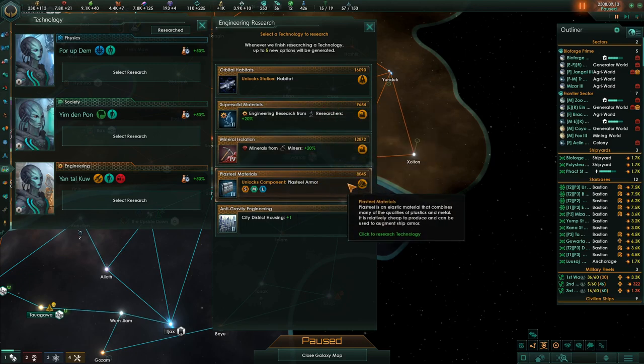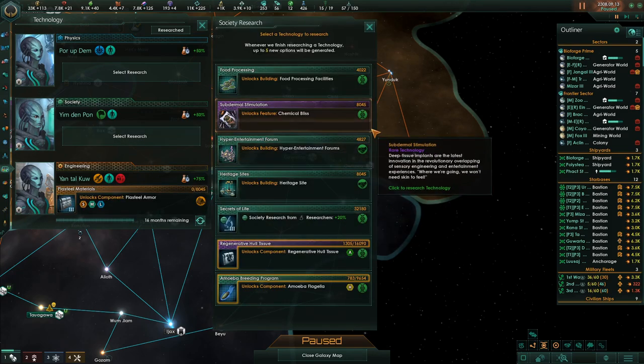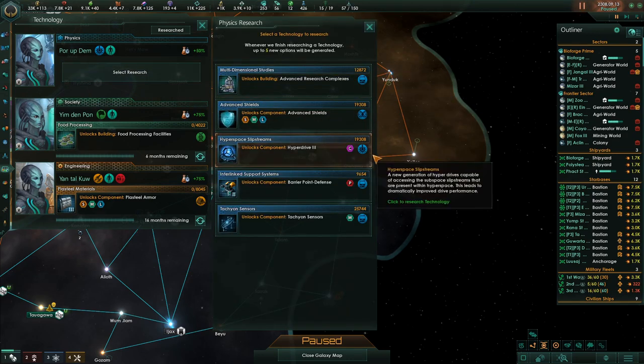Afterburners. What's really cheap to get here? Play steel armor — grab that while you can. Food processing facilities — yeah, that's a nice little bonus for farmers.